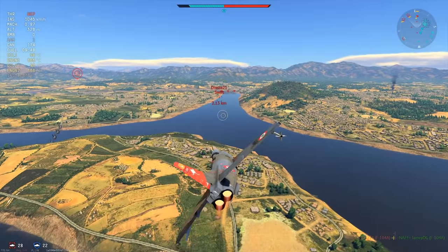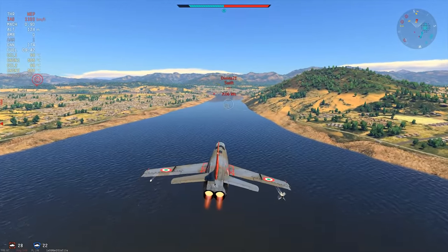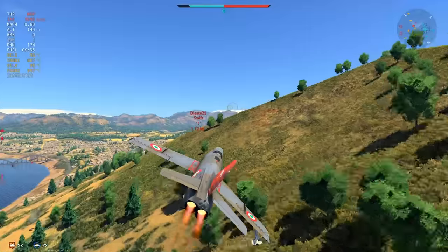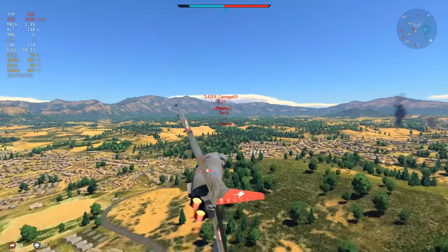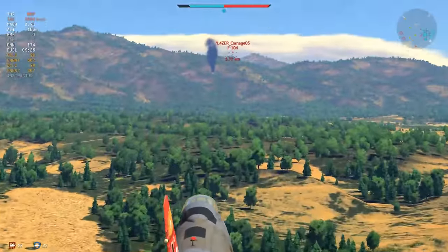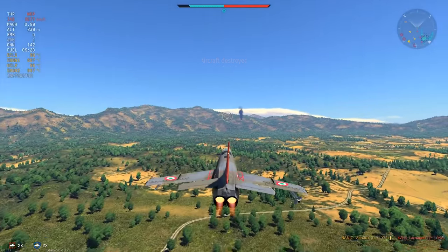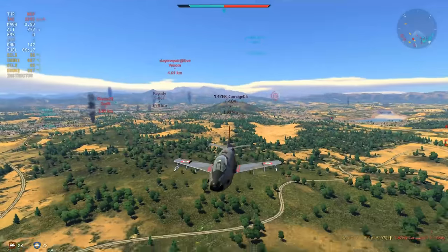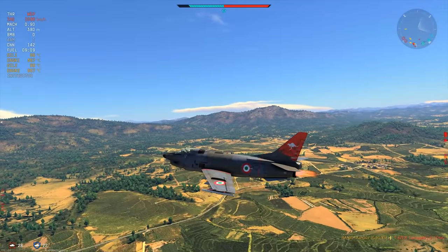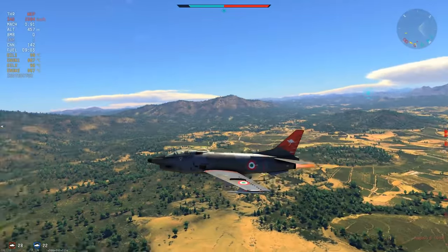We're going to see if we can get a cheeky shot on the Venom — roll left, roll right — we're not going to necessarily get that. Back onto the Swift again. The Swift is a very versatile aircraft that does a lot of things well, but this aircraft is certainly better when flying close to the terrain. An F-104 appears out of nowhere — target priorities have changed. F-104 going head-on — what an opportunity. I'm going to take every opportunity I can to take an F-104 out of the sky.